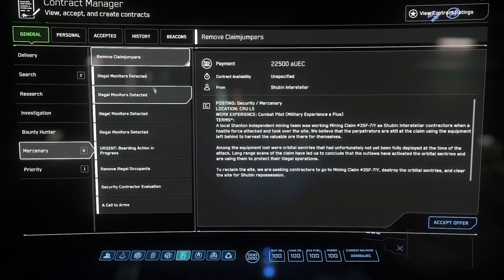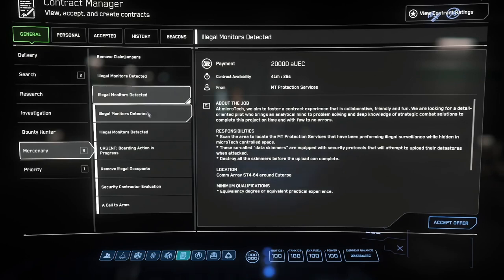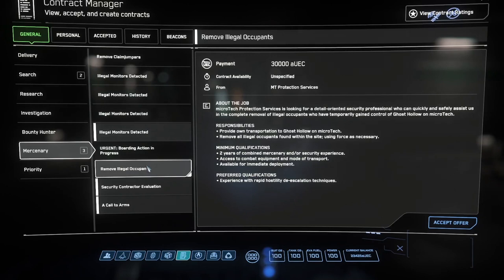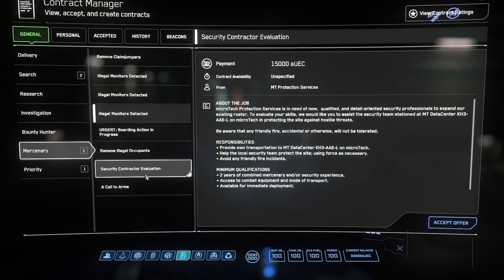Mercenary involves a number of both ship-to-ship combats and ground combats. The illegal monitors are a good beginning mission that requires quick, efficient thinking, and the security contract evaluation might be a good beginning mission if FPS is your thing. But unless you are really good, treat the ones paying $45,000 or more as not being for solo beginners. On the other hand, the mercenary category contains one mission everyone should take every time they enter the game, just in case, and that is a Call to Arms. That provides a bonus for every criminal you come across and defeat.